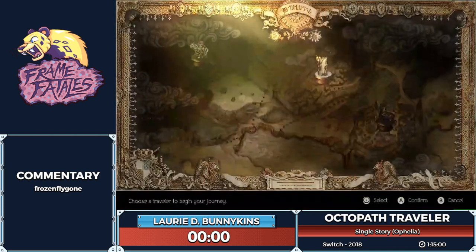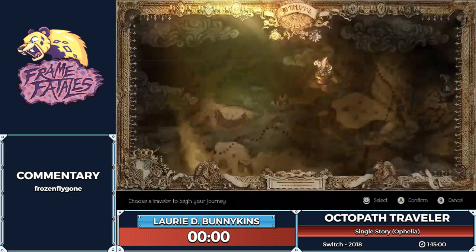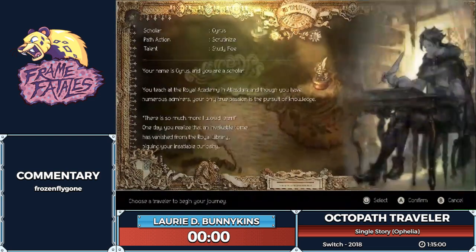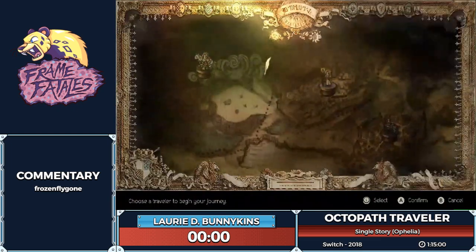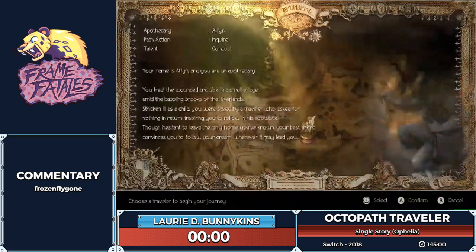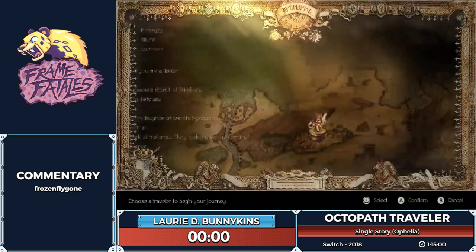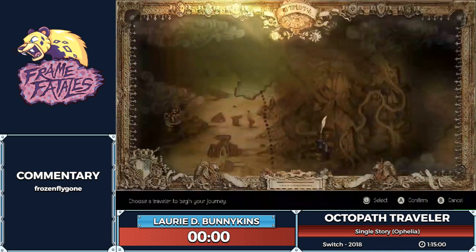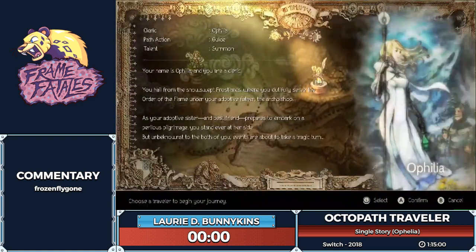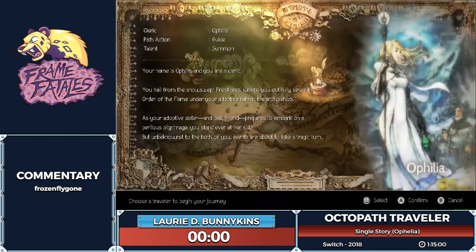So this category — this game has eight different characters each with four chapters apiece. A single story run aims to complete a specific character's first chapter through their fourth chapter. I chose Aphelia for this marathon because her run is my favorite, so with that being said I'm all ready to get started.